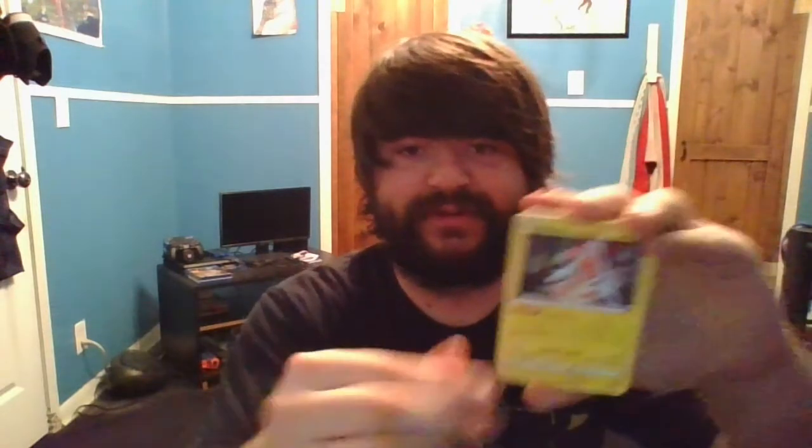It's sticky — Phalanx V full art, and then a Volcanion. We only care about this part right here — collection is coming together. Next pack, what the heck is wrong with these packs? They're sticky and stickier every time I open them. Rotom, Trapinch, and we got a Rillaboom hollow rare. At least we didn't get the VMAX again. Last pack in this tin, here we come.